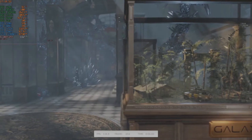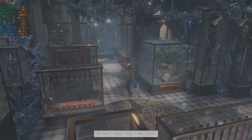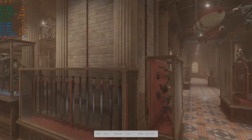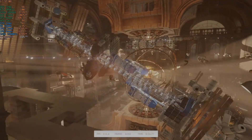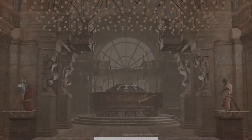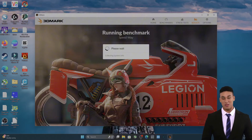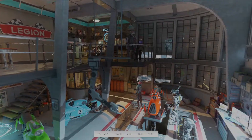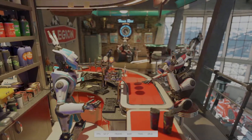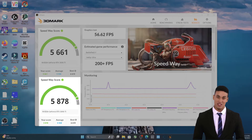The first test is going to be TimeSpy. We need to get a baseline to be able to compare. As you can see, we get a score of 18,626. Next we try the Speedway benchmark. It was super smooth — we got a score of 5,661. Next up, Shadow of the Tomb Raider.